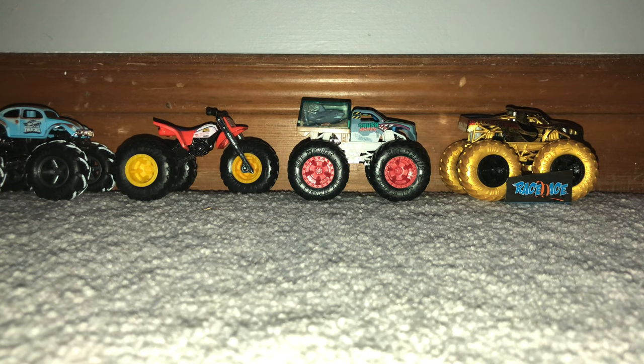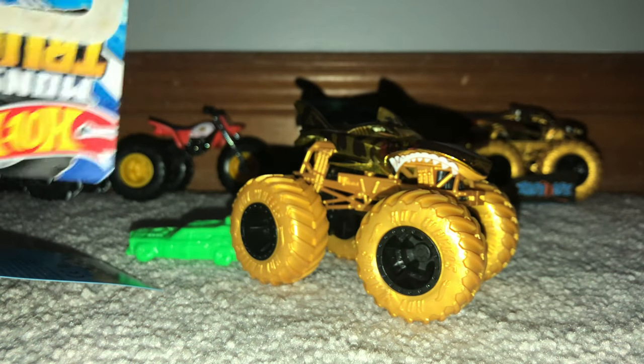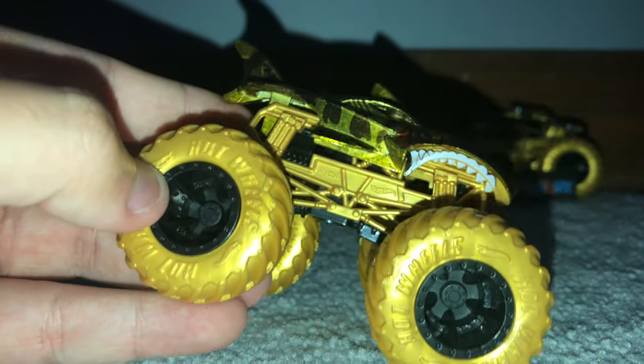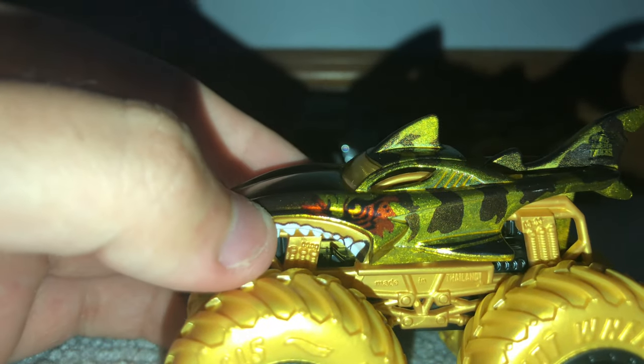The final truck in the 2023 segment is the gold Shark Week. Here it is — black rims with gold tires, a gold roll cage, and black chassis. It's got almost like a Tiger Shark body with the Tiger Shark face and the Tiger Shark logo. It also has the Hot Wheels logo with the Monster Trucks logo on the fin. It's pretty much just Tiger Shark in gold. That's it for this segment.